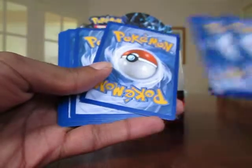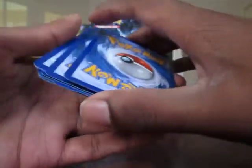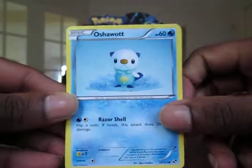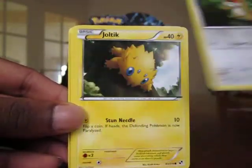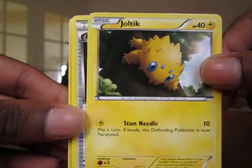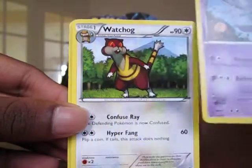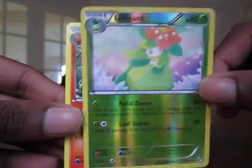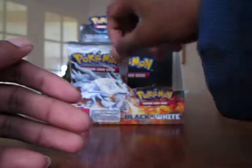I haven't seen anyone else's Black and White booster box openings, so I'm not sure if it's common to all Black and White booster boxes or just mine. But it'll probably be common to all. Oshawott. Purrloin. Switch Trainer. Patrat. Joltik. Pokeball Trainer. Whirlipede. Watchog. Lilligant Reverse, which is a rare. And the rare is Darmanitan. Good pull there — it's not a repeat.